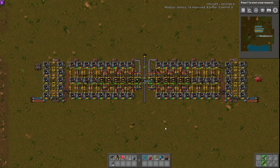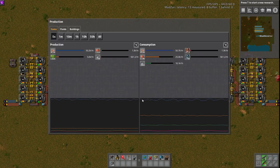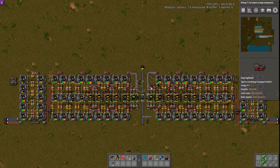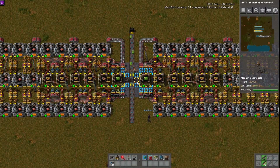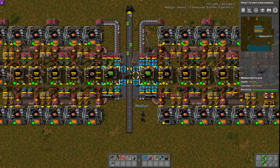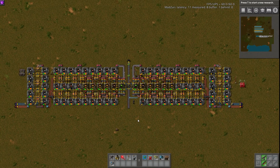One last note I want to make is that Marathon Mode is just pretty insane. Looking at production here, we are making 5,000 circuits a minute but consuming 25,000 copper plate a minute just for 5,000 circuits. Keep in mind that 5,000 circuits is across all builds — three of Zuri's builds plus this submission build — and we're only getting 5,000 a minute from 25,000 copper. So you do need insane amounts of these if you plan to go big in Marathon Mode.